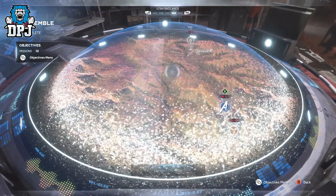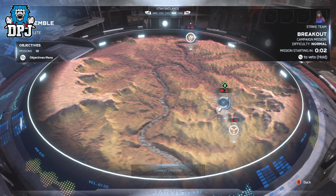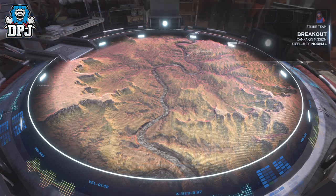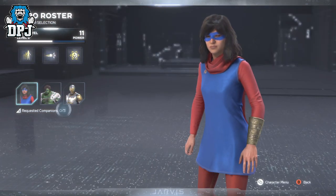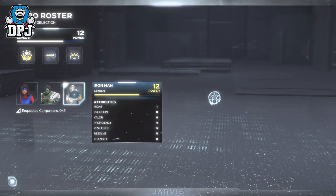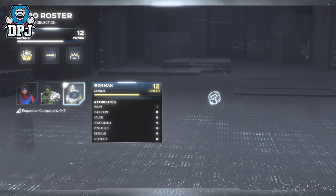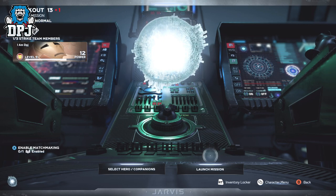The campaign mission I was doing this on is called Breakout. This is a campaign mission and you get here around that 25% campaign complete mark. This kind of farm in reality can be done on any mission — it's just about finding items to farm. This mission guarantees upgrade modules, units and other resources. You can also use any Avenger you have unlocked by simply switching to them before starting the mission.